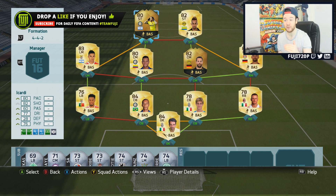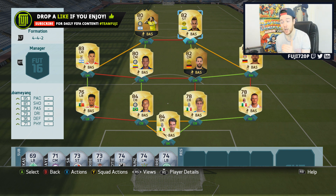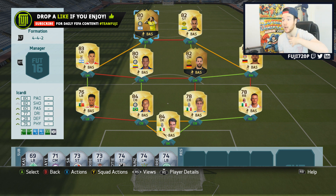Icardi — I'm going to give him the title 'The Finisher.' It's perfect for him, he is so clinical, and the partnership between him and Aubameyang complements each other so well. Aubameyang is probably the best striker I've used on Ultimate Team to date — not just because of his pace, but his finishing, ball control, strength, jumping, and height. He has everything you need for a top striker on Ultimate Team. And Icardi — yes, he's not the best at dribbling, but if you use him correctly you're just going to be scoring tons and tons of goals. I bought him for 20,000 coins, dirt cheap.